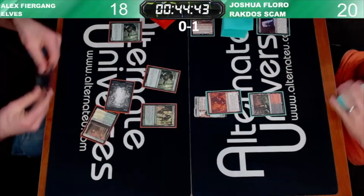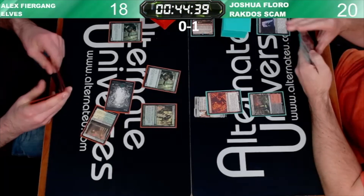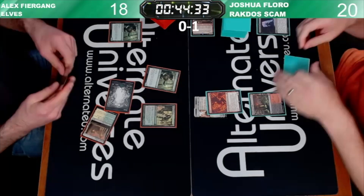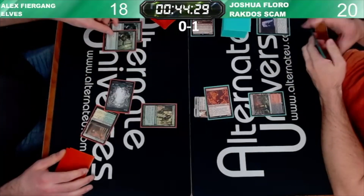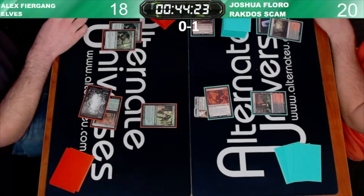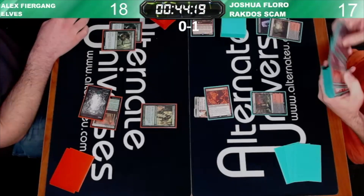Not dead. It does give him the Wicked Role, right? Enchanted creature gets plus one plus one. Sure. Fury cracks in, got to block the Elvish Mystic that we played last turn. Has a Heritage Druid in play.